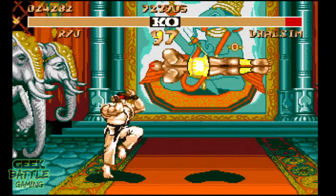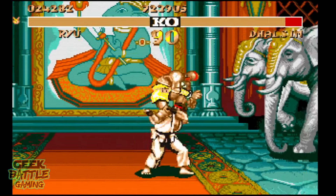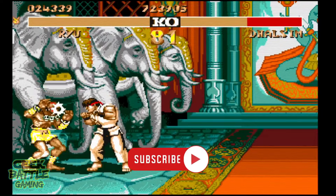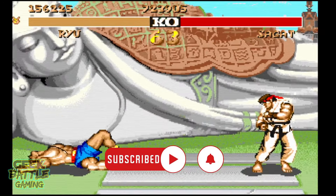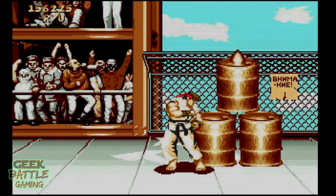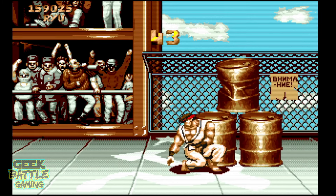So the big question is: if this port has reasonable graphics and most of the sounds, what is it doing in this series of weird ports of Street Fighter 2? The answer is simple — the controls. The Street Fighter 2 arcade game gave you a joystick and six action buttons, for light, medium, and heavy versions of both punches and kicks. The Amiga gave you a joystick and one action button. Yup, they somehow had to figure out how to let you do all of the moves, including the special moves, in a game with only one button to press. And you know what? It actually works surprisingly well.